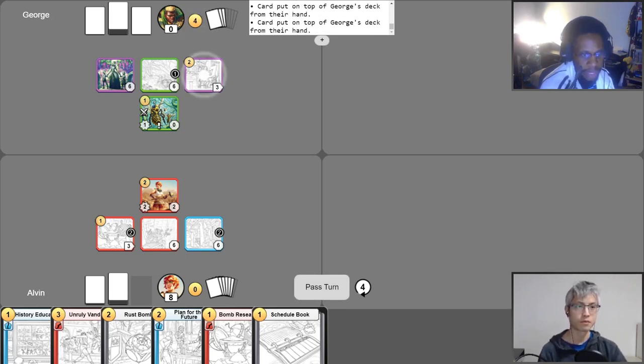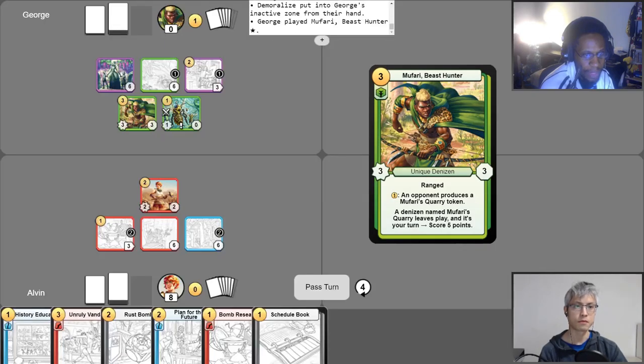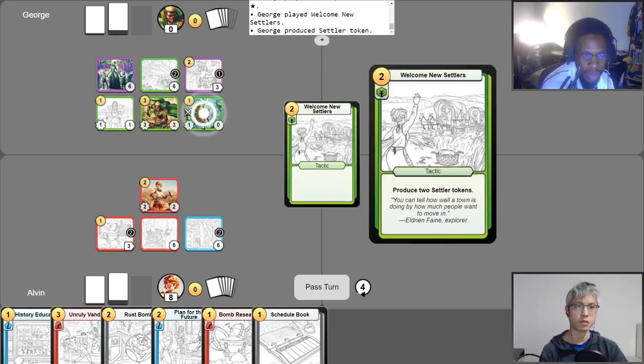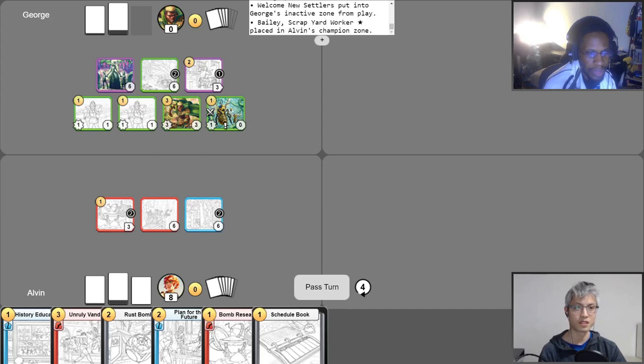My turn. I get my four gold, start a new turn. I have Remove Distractions — I'll use my Free Draw now. Now I can activate my Remove Distractions and draw two more cards, but I'll have to put one card into my inactive zone. I'll play my champion, and I'll put my last gold into Hidden Thicket to bring it up to two counters. And I'll use Welcome New Settlers. I assume the Bee is going to get Rowdy again — so I'll attack Bailey. There goes Bailey again. But she'll be back. And I pass.